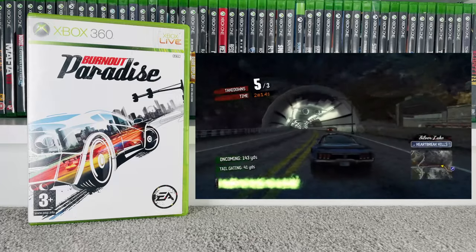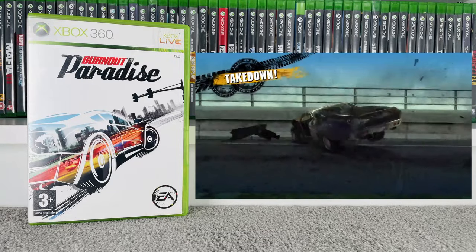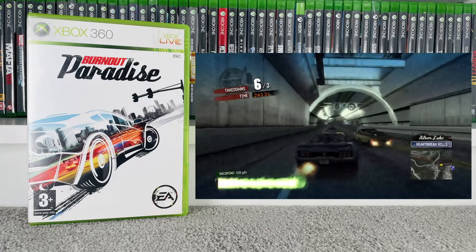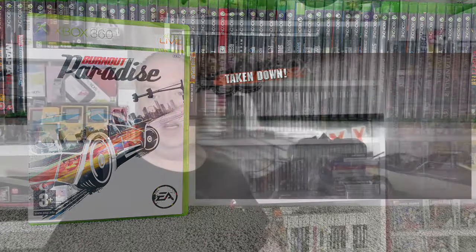Next up we have Burnout Paradise. We've got this disc only on the PS3, but this is the standard version on Xbox 360 — not the Ultimate Box collection. Goes for £3 at CEX and £4 on eBay, and it's not one we already have in the Xbox 360 collection, so that's good. There was also another copy of Burnout Paradise but unfortunately it had the wrong cover — the Ultimate Box disc was in the standard Burnout Paradise box — so not a lot I can do with that.